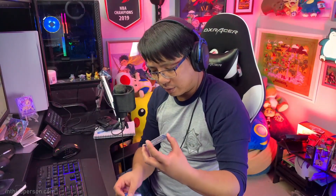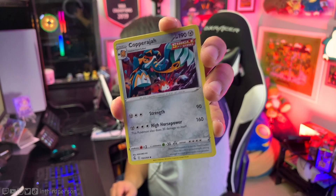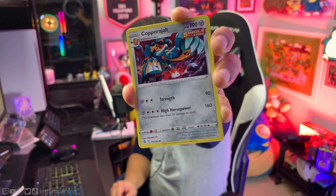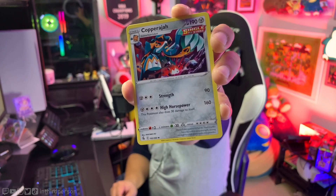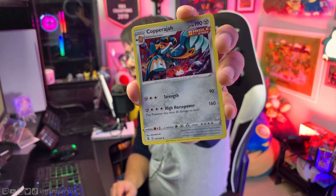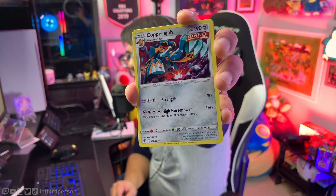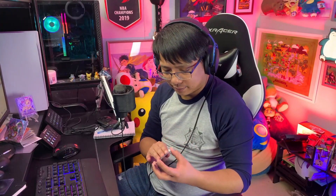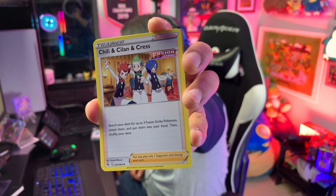We've got Copperajah, which for a regular Pokemon at 190 HP is quite a bit. Four energy for 160 damage, and it does 30 damage to itself — not the best. It might be better once you get the Double Turbo Energy, but then it's only doing like 140. Nah.